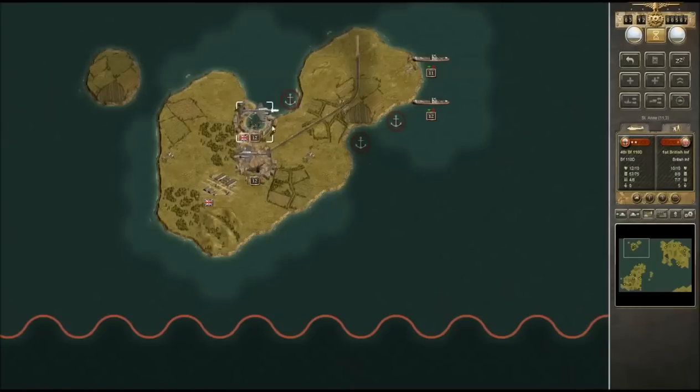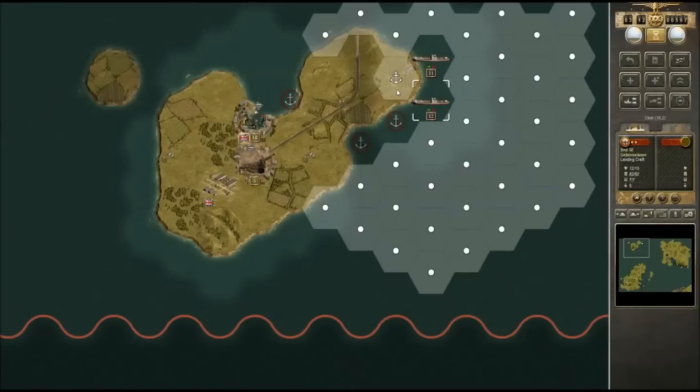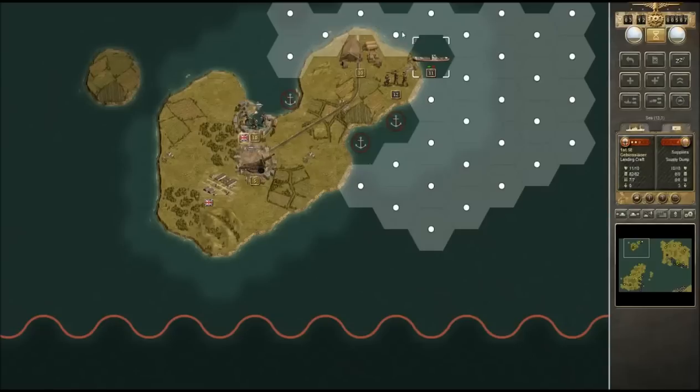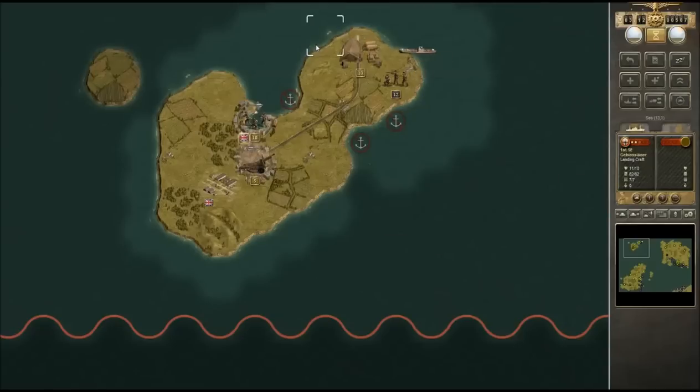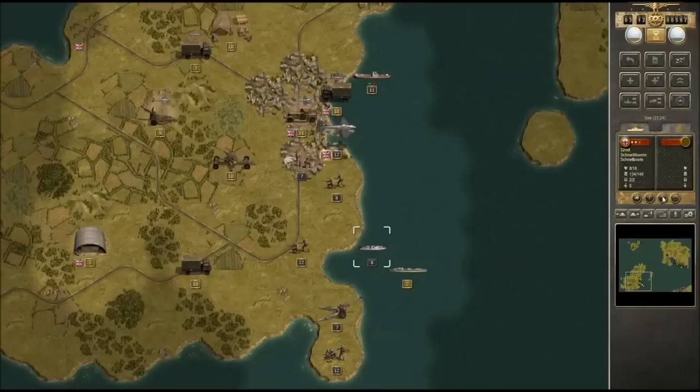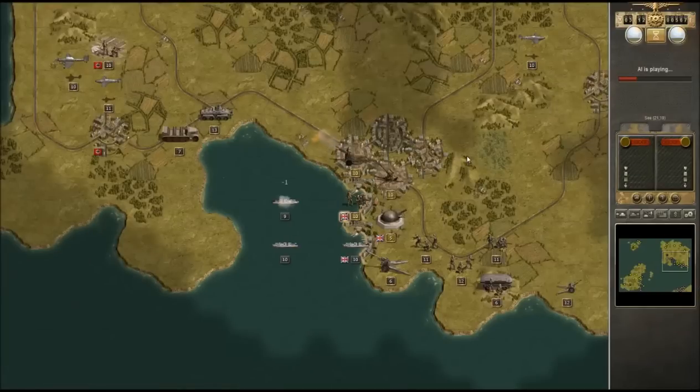We'll pop up here — if we do any damage with our bombers, three damage, beautiful! We'll do the same to the infantry, basically keeping this area under constant bombardment. We'll bring in some of our units and look at that — right away we have something to deal with. We can't disembark here, so I'm actually going to move to this side and get them out here. I hope these Jaegers know what they're doing, because this is going to be a pretty vicious fight.